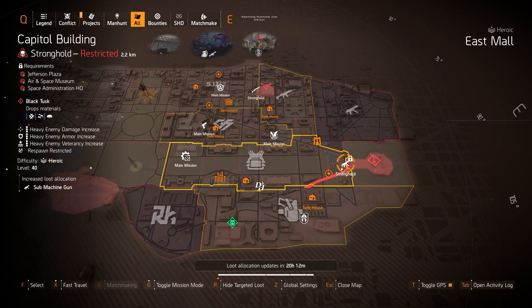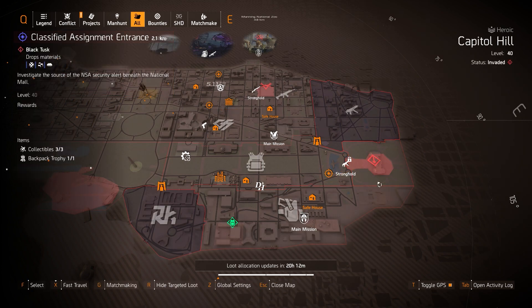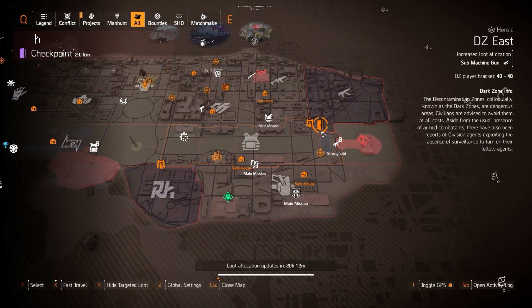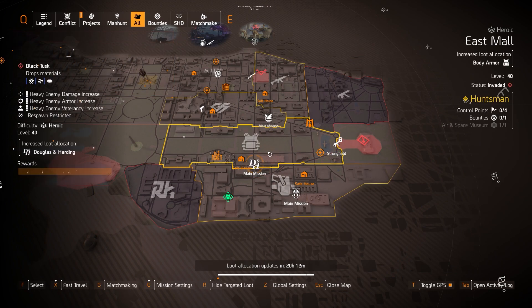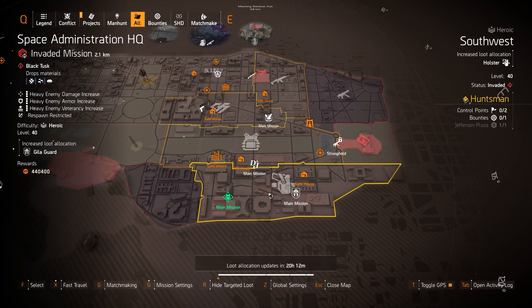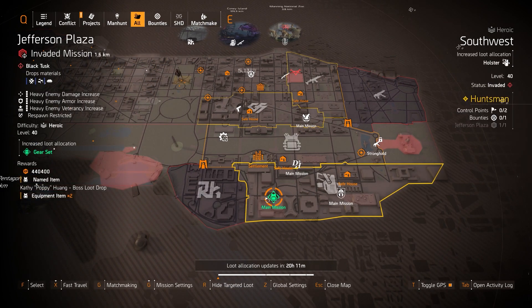Submachine guns at Capitol Building Stronghold — farm for the Lady Death, Chatterbox, Vector variants (top-tier SMGs), and the NPX with Perfect Outsider talent on the Safety Distance variant. Rogue Gold has a great long-range SMG build using it. You can also farm on Legendary here. Holsters are in the southwest at the No Hope Hotel XP farm — you can get the Forge holster and Imperial Dynasty holster. The Forge gives 50% extra shield health — an extra skill tier to your shield. Gear sets include System Corruption (DZ exclusive), Foundry Bulwark, and Future Initiative chest and backpack pieces (raid exclusives).